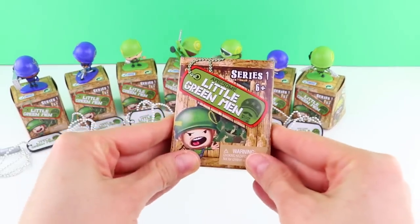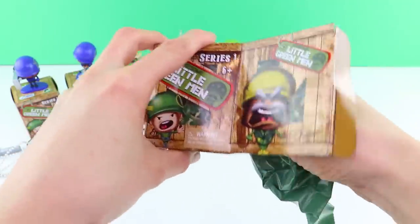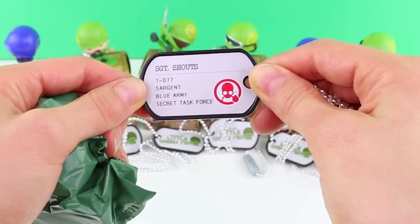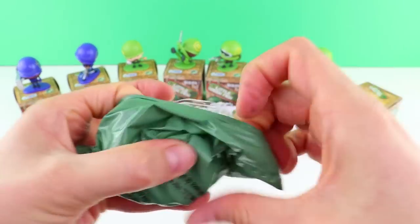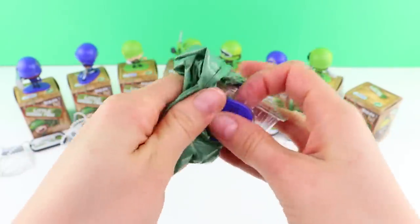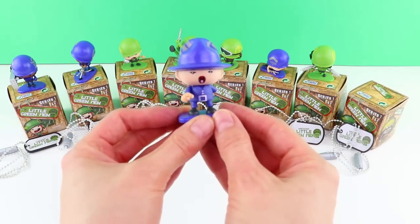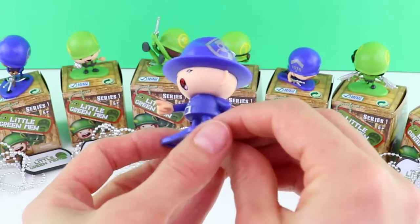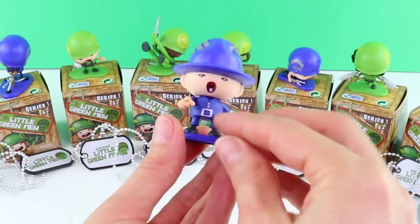The last one — will we get a rare? Let's open it and see. We have got Sergeant Shouts! He is part of the Blue Army and the Secret Task Force Unit. I wonder if he'll have a megaphone or something. Oh look at that — Sergeant Shouts is indeed shouting. He is busy shouting at the new recruits — yes, he's going to whip them into shape. He looks slightly cross as well. Look at that pointy finger!